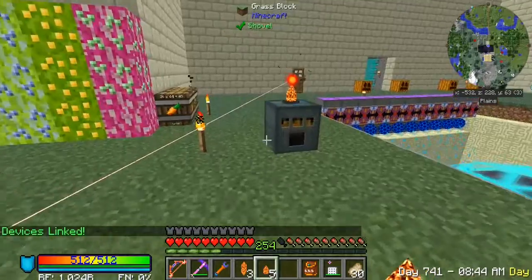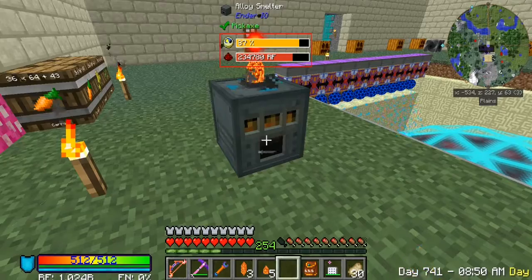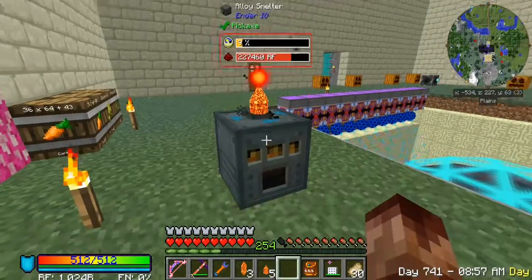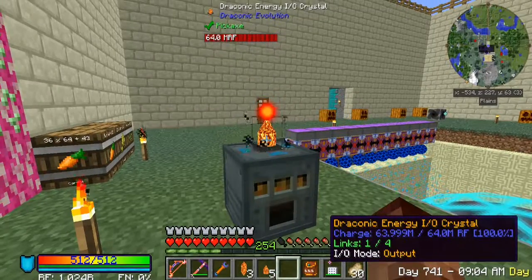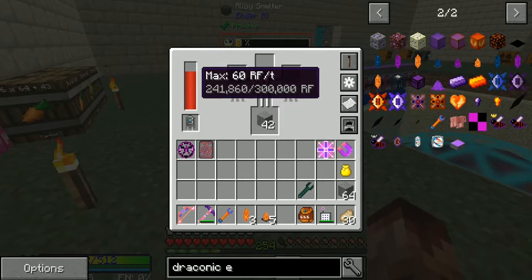This one here is filling up, and the other one is declining. So we shift-click and right-click over our hand, and it should start filling back up. There it is.